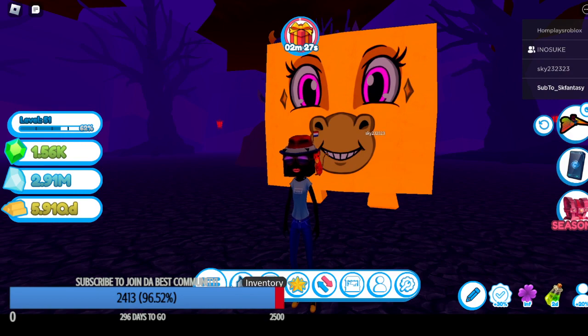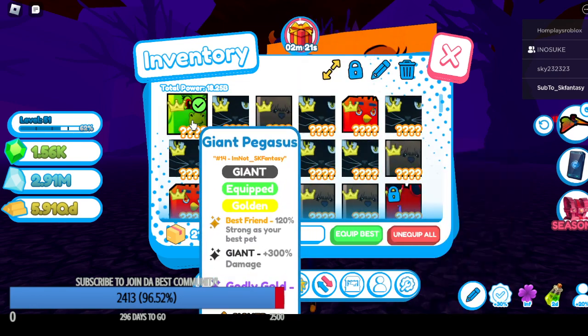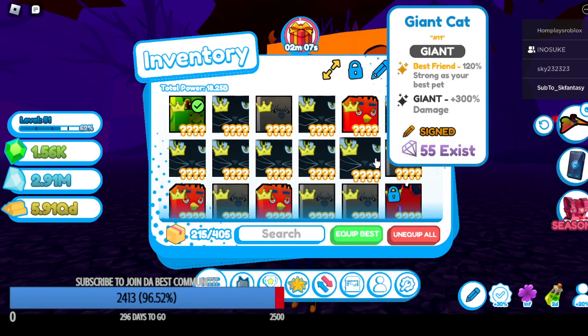I hope I will hatch a normal giant Pegasus, cause this is just crazy. Why can't I hatch a golden but not a normal? I mean, I'm not complaining — a golden is super OP and super lucky. But come on, just give me a normal. I always used to hatch a lot of giants and now I can't hatch any of them.